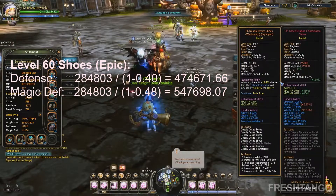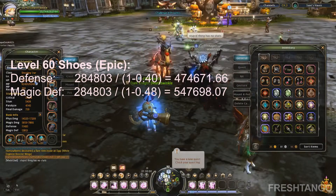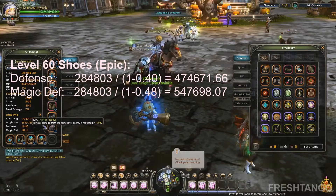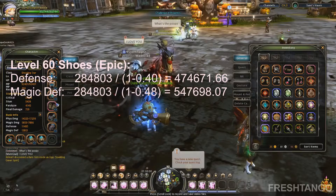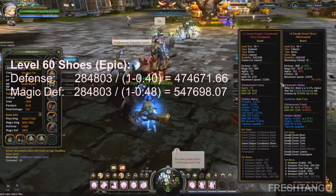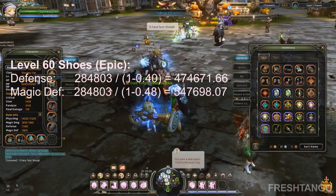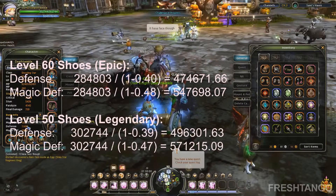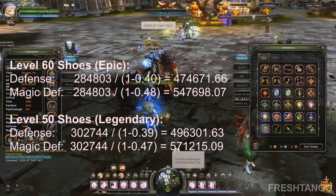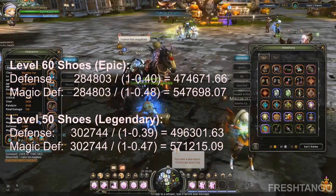When I put on these shoes — which are actually level 50 shoes but are legendary grade — you'll see that my health will increase to 302,000. However, since it's a level 50 piece of armor, my defense and magic defense will decrease, though not by too much. With a decrease of 1% defense but an increase of about 20,000 HP, the equivalent HP for this is 496,301 — that's a 22,000 increase compared to the previous shoes, meaning I can take 22,000 more damage with these on.